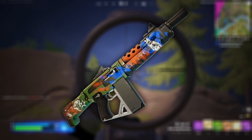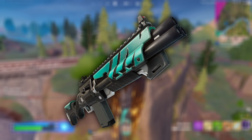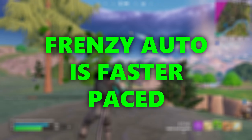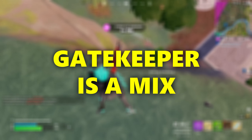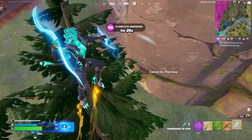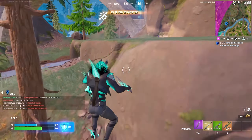The final option for slot 1 is any utility item. This could range from shockwaves to the Wings of Icarus to lightning bolts, or even clinger grenades. Pretty much anything you want to use in this slot for a utility item, you can use. So slot 1, as a generalization, is a slot where you can have many different things — an assault rifle, a DMR, a sniper, or any utility item. It's kind of a slot of multiple trades; you can choose what you really want here.